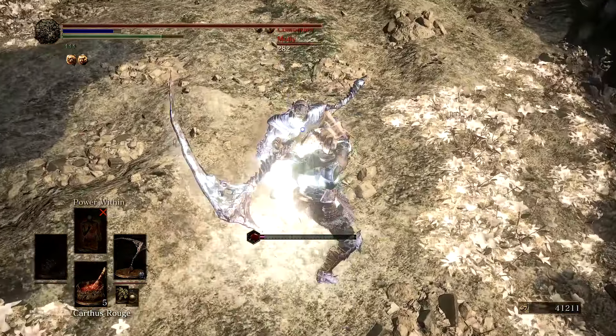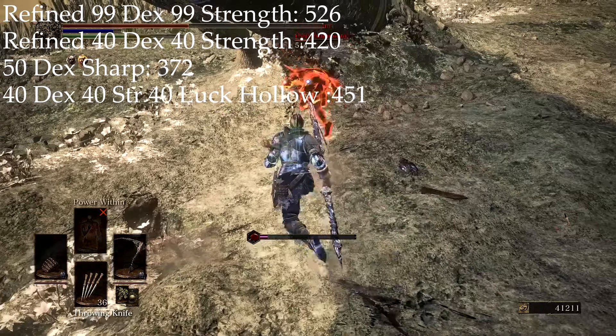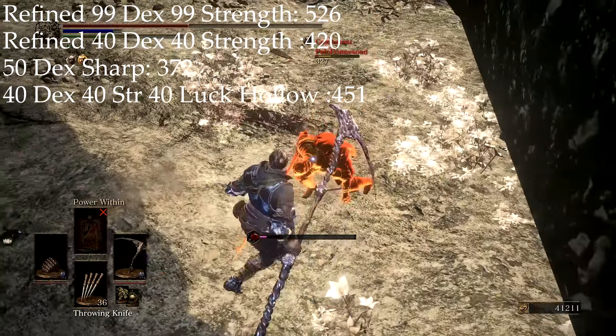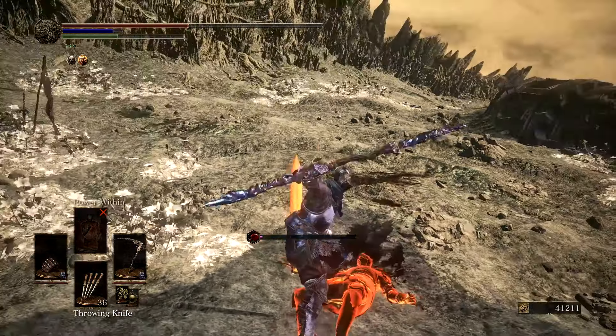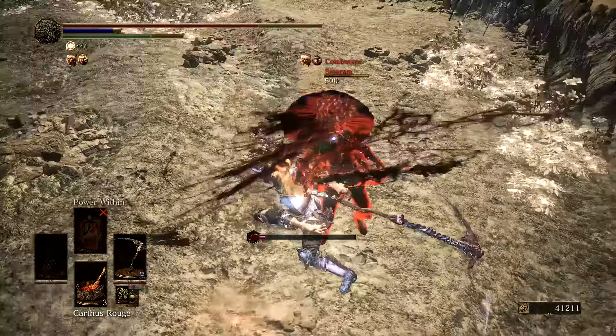However, this can be offset by equipping the bloodbite ring, which increases your bleed resistance. Since this is a bleed weapon, going with the hollow build is quite good — definitely better than the Great Scythe. With the hollow build when one-handed, it does 451 damage while the Great Scythe does 423 damage. This is when your stats are 40 in dexterity, strength, and luck. However, you only gain 3 extra damage with a hollow build compared to a quality build, so I think a quality build might be better due to a more efficient stat distribution. This weapon is also the best scythe for elemental infusions — much better than the Great Scythe. However, the Great Scythe has a tad bit more damage than the Corvian Scythe when going with a dexterity build with sharp infusion.